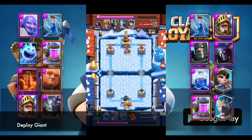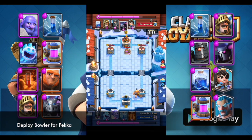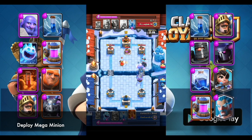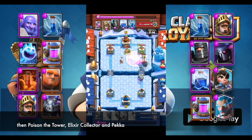Deploy Giant. Deploy Bowler for Pekka. Deploy Mega Minion. Then poison the tower, Elixir Collector and Pekka.